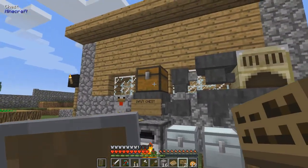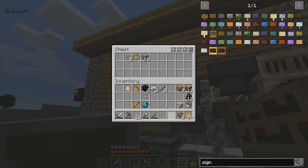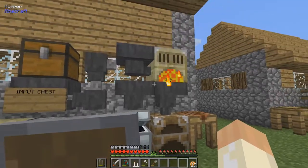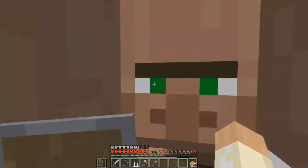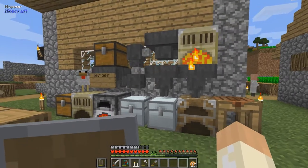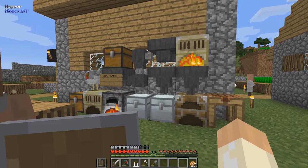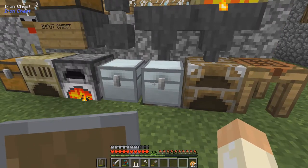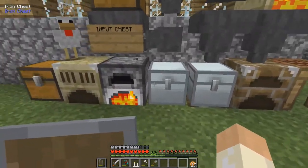So let me demonstrate by throwing all of these things in here. So everything ends up down here - books and eggs and stuff - but the ores go over here. And this system can be expanded quite a lot. I did tweet a screenshot of a creative build that I did and it works pretty great with these iron chests, since they can be stacked in a row like this.